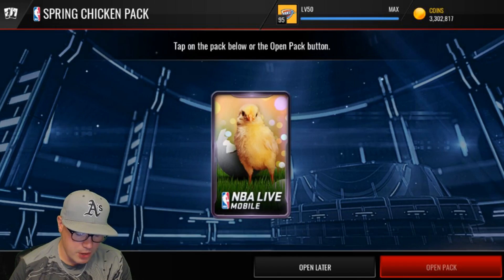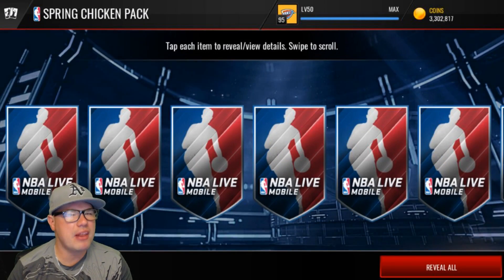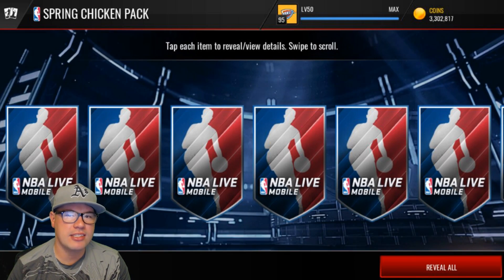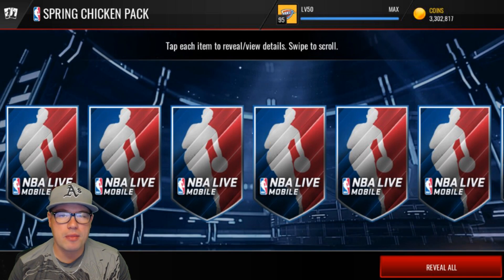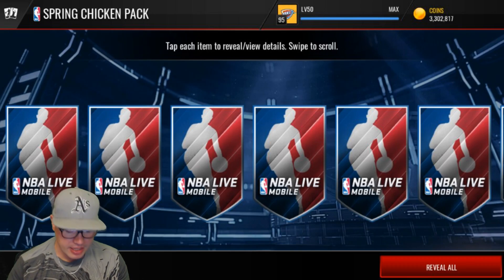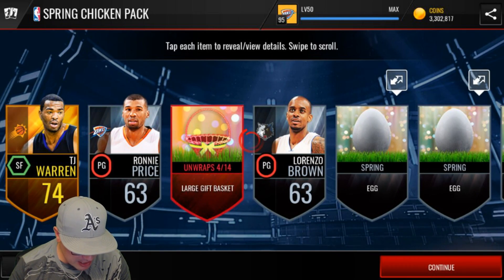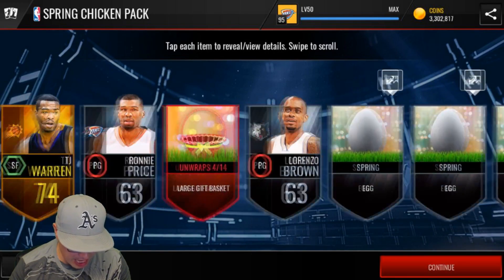Let's open this first Spring Chicken pack. I bought this for the thumbnail — I was conflicted today. I wasn't sure if I should put cute chickens on my thumbnail or a mean and tough-looking Dennis Rodman, so I put both. I feel like the chickens are getting intimidated. We get a large gift basket, another elite basket, a gold gift basket, and our boy Nikola Jokic. We're getting some good stuff in that.